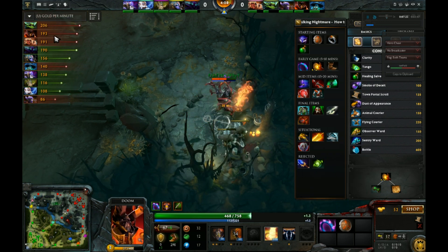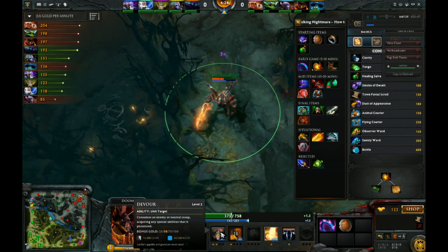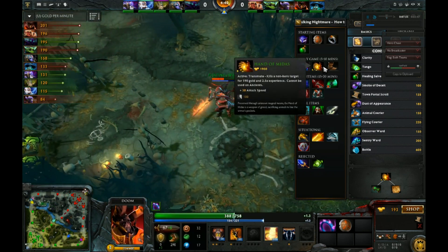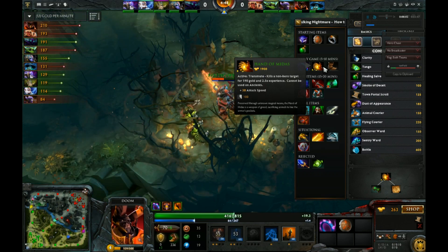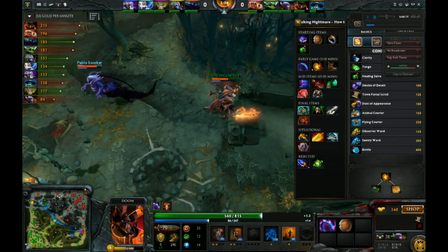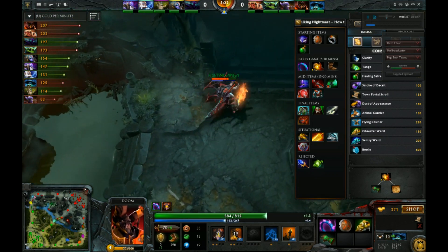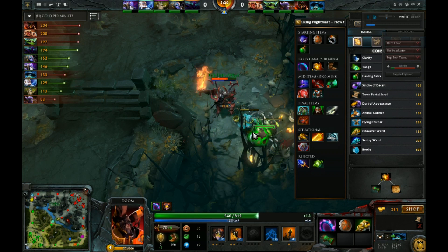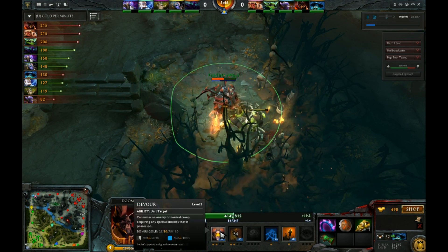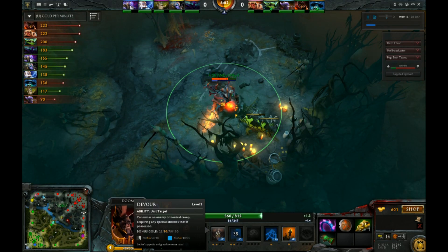We're slowly starting to climb the GPM ladder as Devour gets leveled up. When Devour is maxed, we're getting 100 bonus gold basically every 40 seconds off of that, assuming you're actually using it. Then with Midas, you're getting 190 gold every 100 seconds, and it ends up letting you snowball into pretty much any item you could possibly want. A lot of people take this and work toward Radiance, but personally I'm not a big fan of Radiance on Doom. Our priority with this build is to get Devour maxed as fast as possible to combo with Midas for insane gold generation.